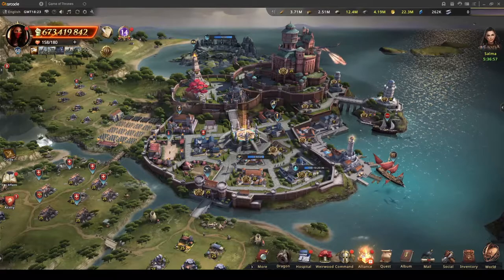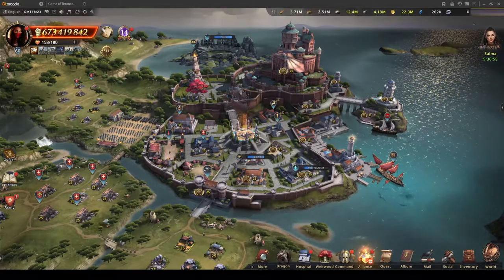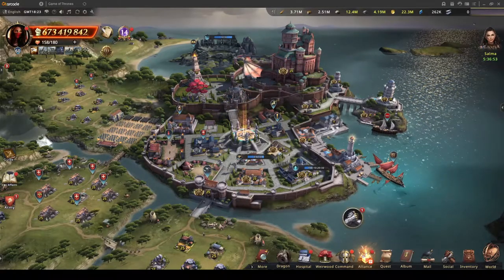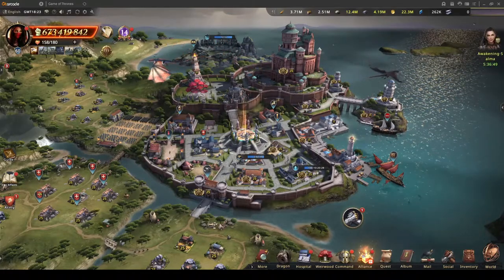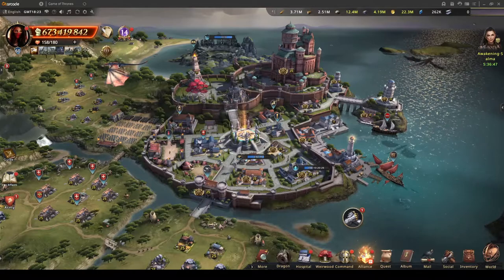Hey everyone, today we're going to talk about the Alliance Conquest changes, as I promised in my previous guide, especially about the stratagems and how the energy diamonds recharge.